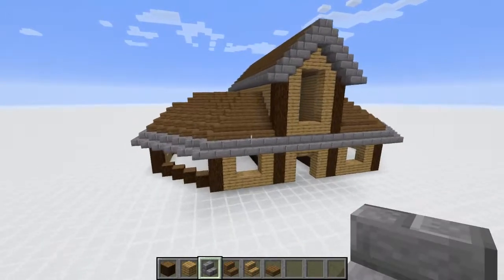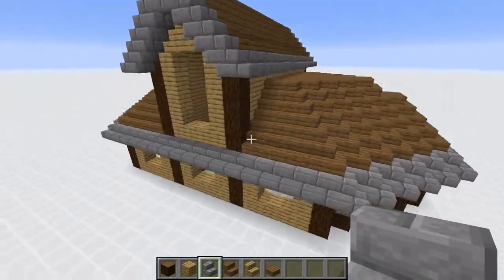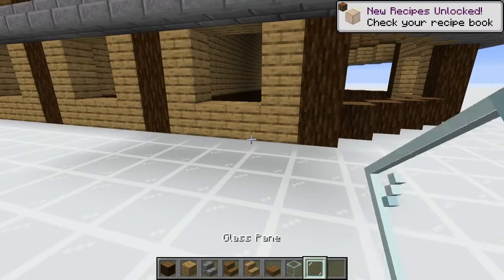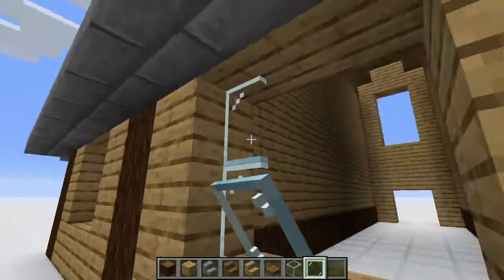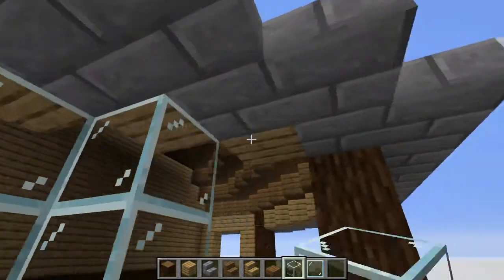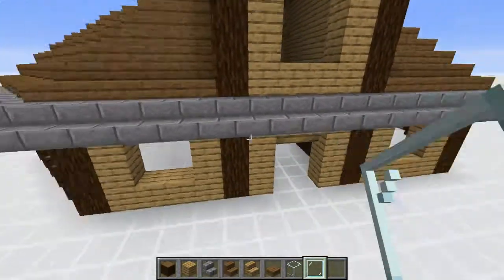Now the exterior should look somewhat like this — we got the 2x4 hole at the front door, the windows, and the roofs completely patched up with mob-proofable blocks. Now work on the windows. You can use any glass of your choice. I like regular plain glass, but on these blocks I'd like to use panes — that way we get a nice detail that looks almost 3D. For the larger sections, use the glass block and fill that up. Do that on every single window, every side of the house.